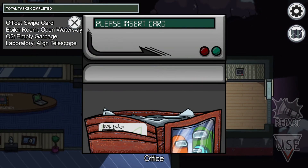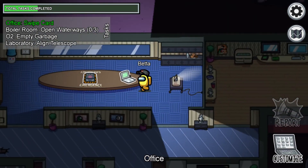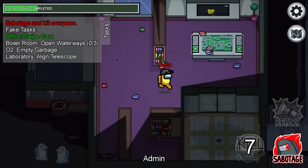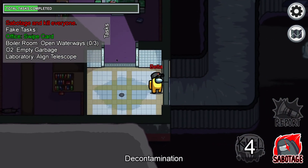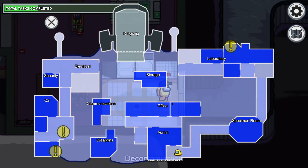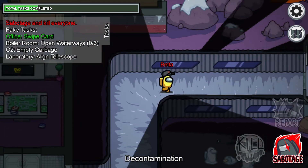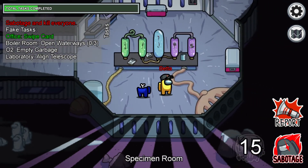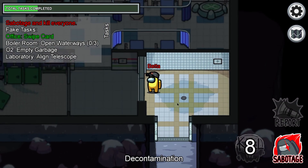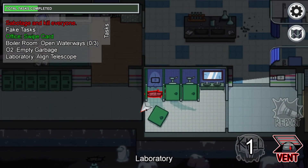The last map is Polus. Here's one task — swiping the card on Polus. Now we can be the imposter again. Going into the decontamination right now — here we go. Now we're back, going through decontamination again. Here's the med bay scanning area.